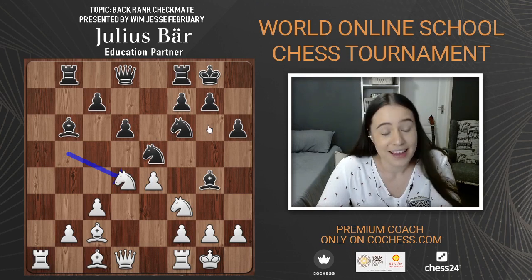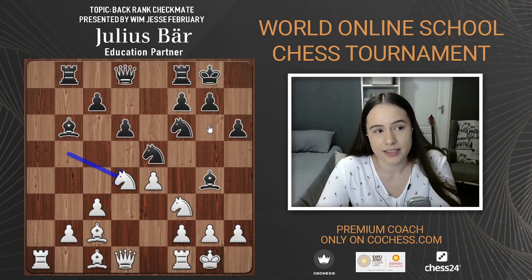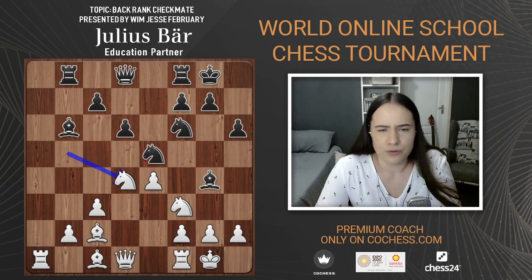A knight on the rim — if you can justify why your knight is on the rim of the board, then it's okay. If you plan on repositioning it or using it to attack something, it's fine. But if you're just putting your knight on the side of the board for the sake of it, that's not a good idea. Any move that doesn't have a reason is not a great move.